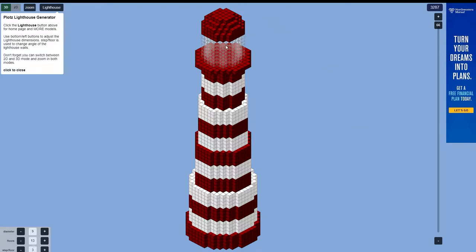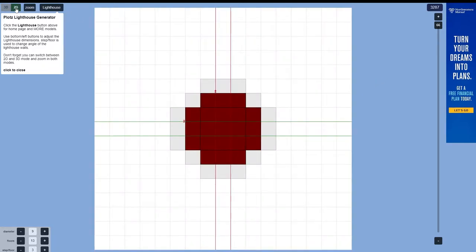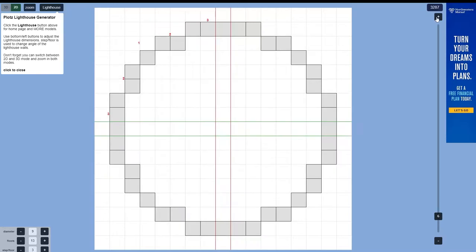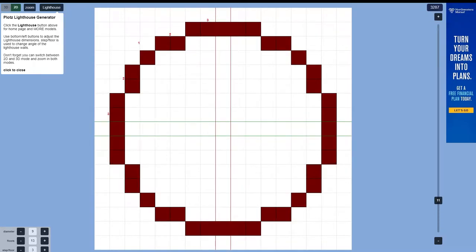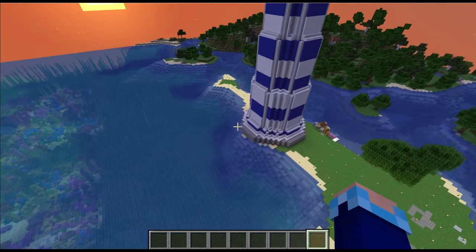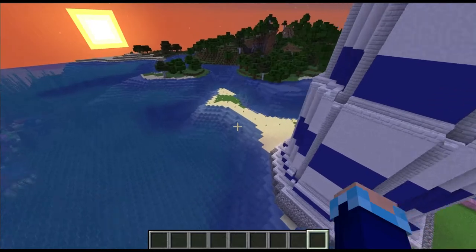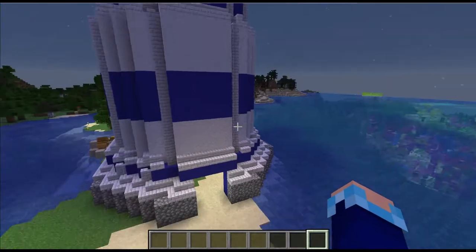I did shorten it at the top — I made it about five tall instead of eight or ten. You can fully customize it however you want. There's also a 2D feature so you can start from the ground floor if you're in survival, and it tells you where to place each block as you go up each floor.